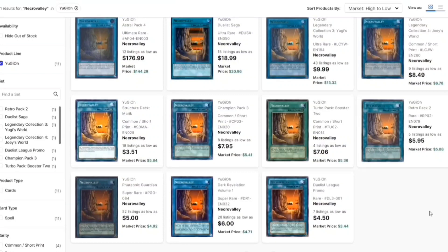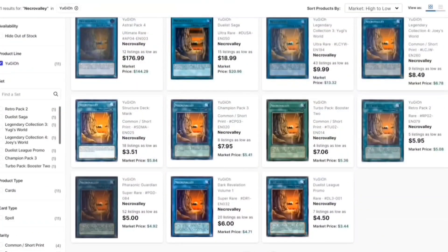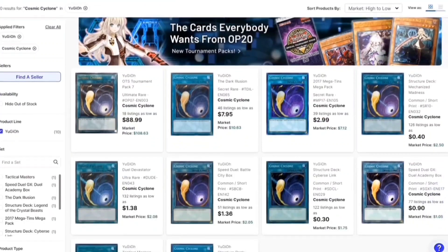Moving on, Necro Valley is a really good card because it just says no to graveyard shenanigans for both players, so it doesn't hurt your strategy. There's really no point in not using it. Consider all your options — the holo printings are really high right now. The lowest copy is from the Duelist League promo, a rare, at four dollars and fifty cents. You should definitely invest and get a playset if you don't have one.